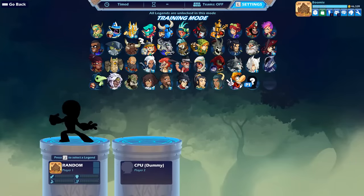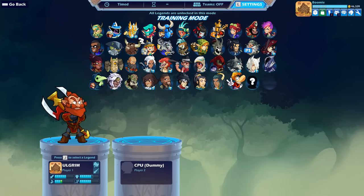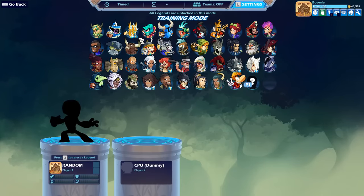For Legends, you have seven options: Ember, Azoth, Koji, Diana, Yumiko, Kaya, and Zeriel. Bow has three archetypes: Glass Cannon, Tanky, and Well-Rounded.